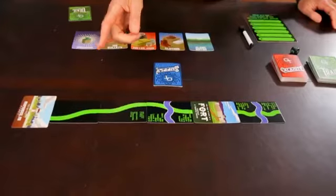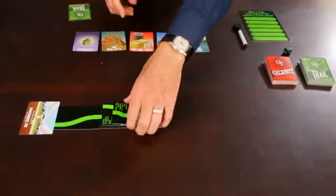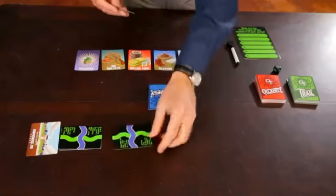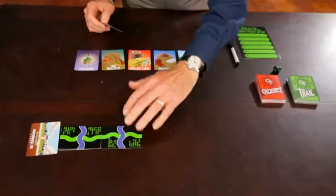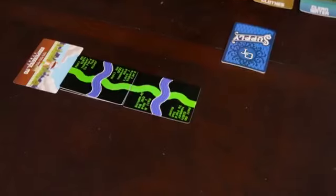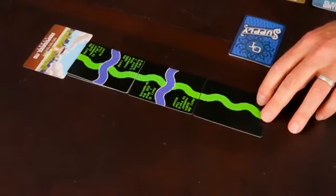When you've played five cards, you stack them up. This is different from the written rules, but for the first stack only, the player of the fifth card gets to choose whether to put the last card played or the first card played on top of the stack. The next player will then play a card that connects to that part of the trail. If you have a trail card in your hand that connects to the last card played, you have to play it unless you played a supply card on that turn.